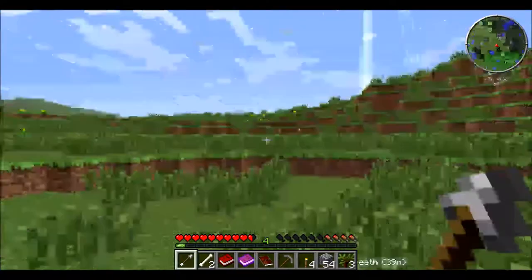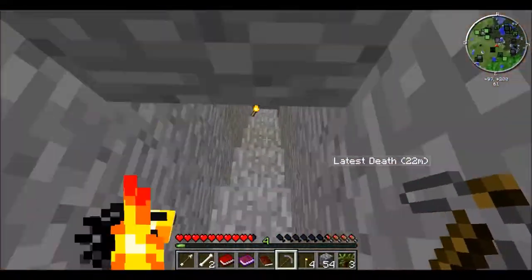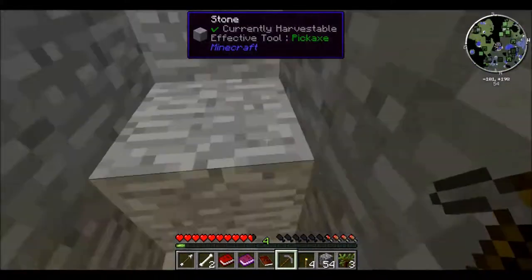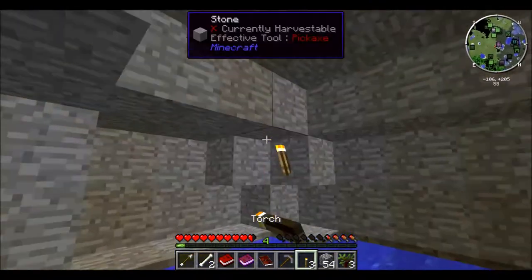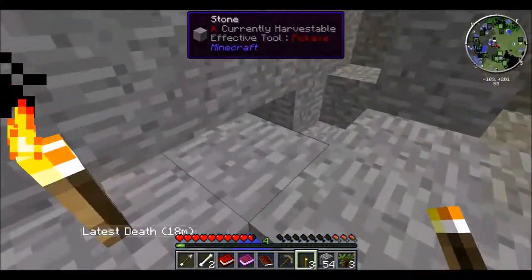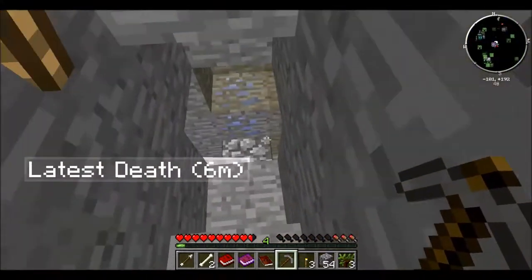Mad clicking there. Back into the mines. We gotta find some iron — some good old ferris, if you like its last name, actually. This is a dark pool underground. I probably should light that up a little bit more so nothing else spawns in it. Pay no attention to that latest death down there. That is merely a figment of your imaginations. So let's just keep on looking for some iron, shall we?